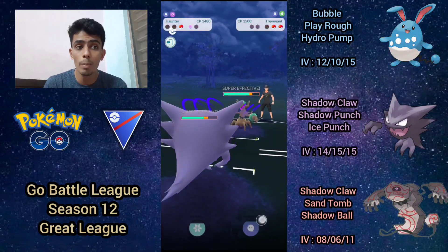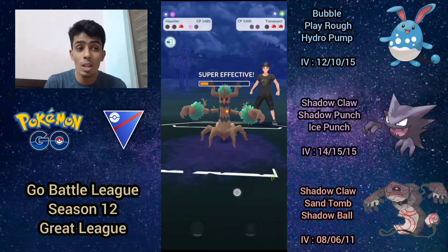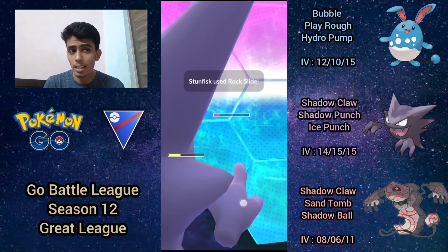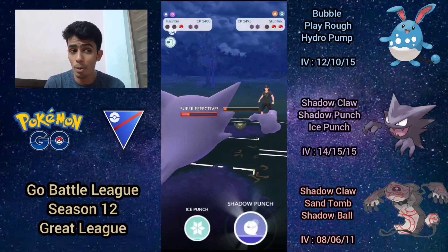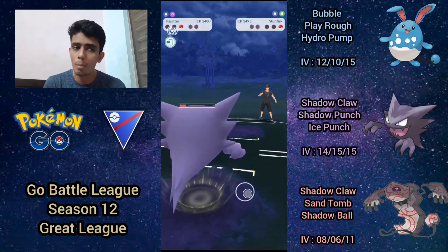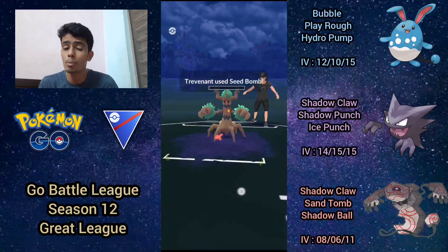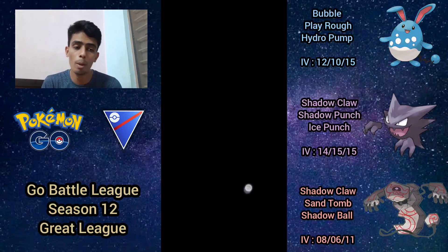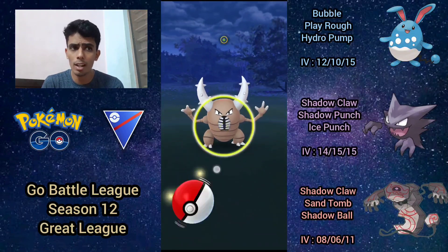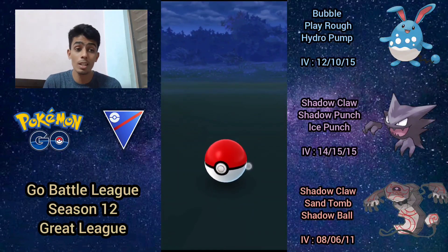Ice Beam comes through and takes out Runerigus. I shadow claw down with Haunter and they send in Trevenant. I get to a shadow punch, hoping it one-shots Trevenant — but they survive with literally one HP. They switch to Galarian Stunfisk and get off a Rock Slide, which I shield. Trevenant is at a move — probably Seed Bomb — and I realized I can't fully farm down. I was trying to shadow claw before the move came through, but Trevenant survives on minimum HP and gets the Seed Bomb off, KOing my Haunter. I probably should have committed to the win condition in hindsight.